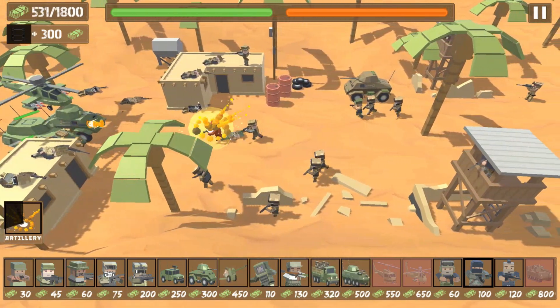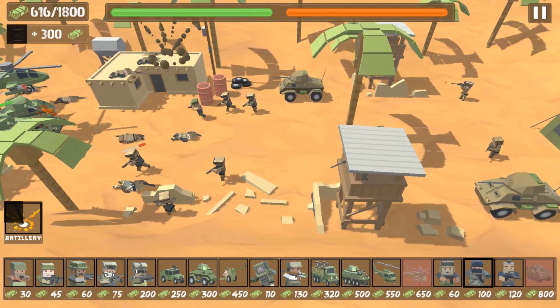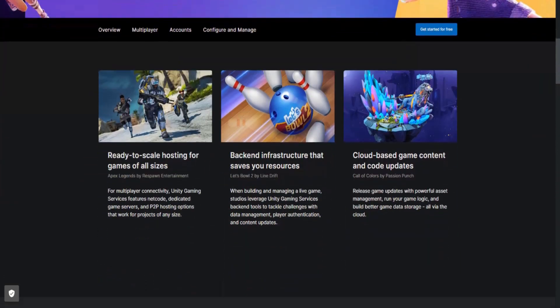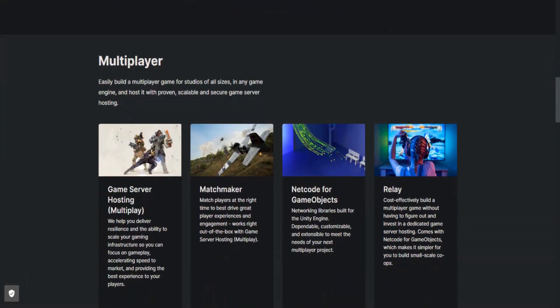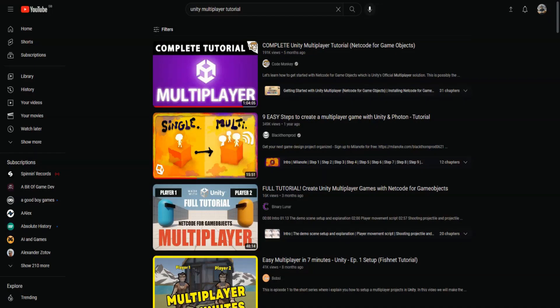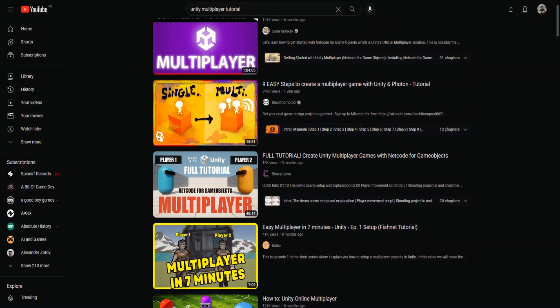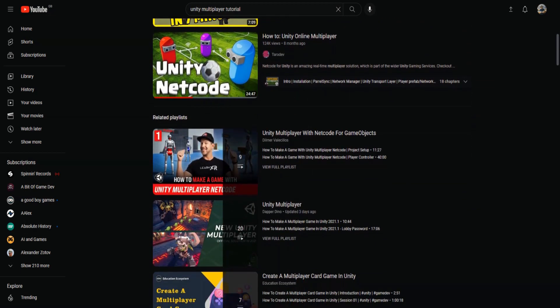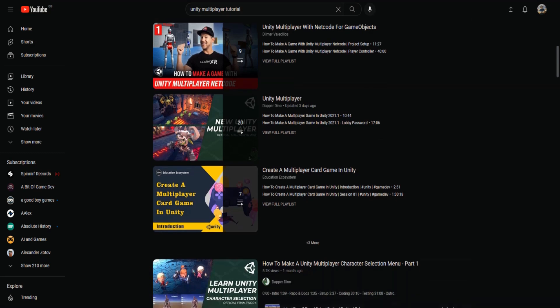The first challenge was to get players connected and talking to each other. Unity's relay service coupled with lobby service was very helpful here as I was able to quickly connect two players into a single lobby. I was lucky enough to find a lot of helpful content and tutorials for Unity's multiplayer service already uploaded to YouTube, which helped me write my own connection manager and messaging system.